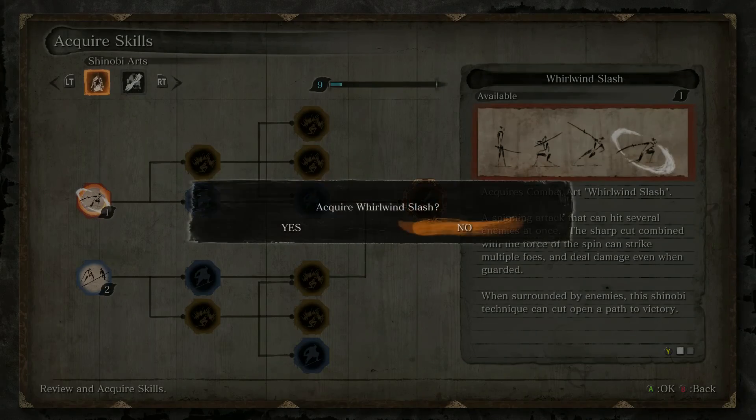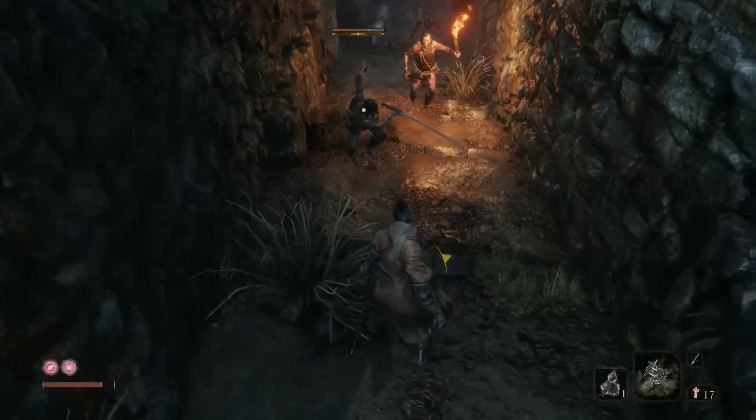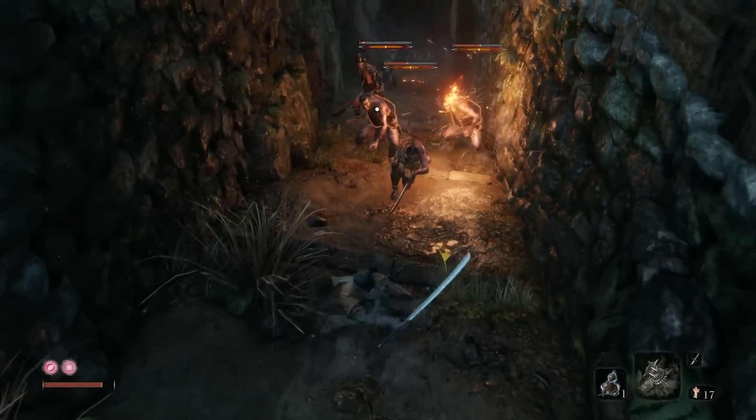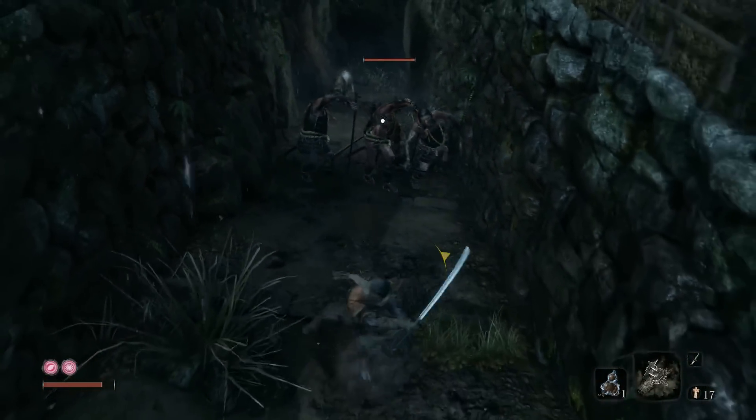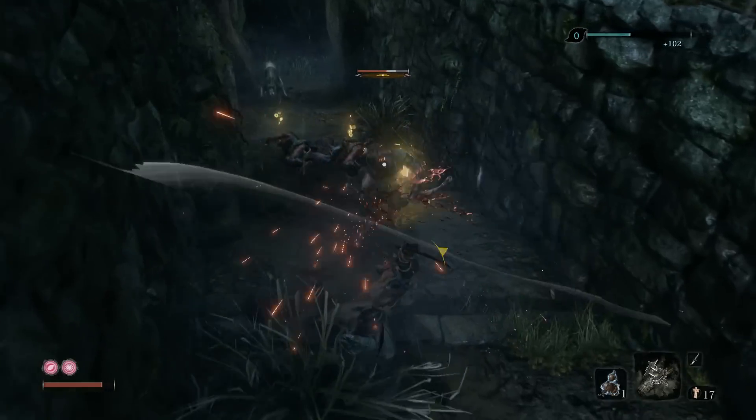We'll start with the Whirlwind Slash. It's a spinning attack that can be performed by pressing the block and attack buttons at the same time. It's strong enough to break through enemies' guards, and can strike several opponents at once. A deadly slash indeed.